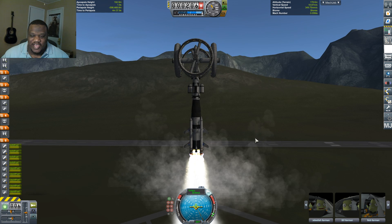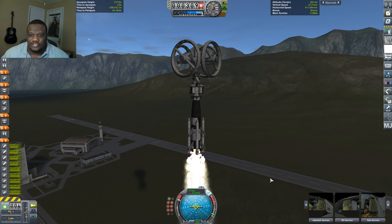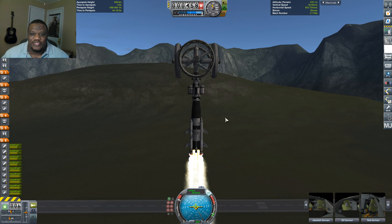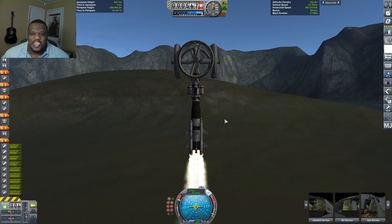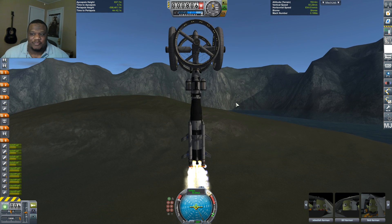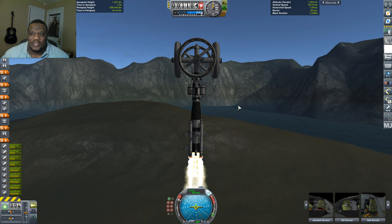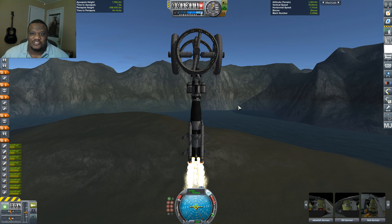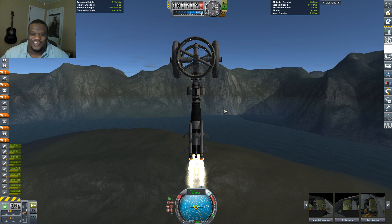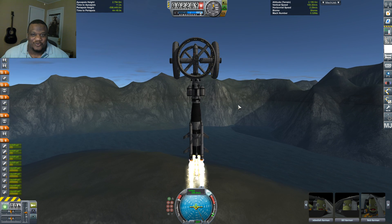We right now need to just keep this thing going in the direction we want it to go, which it has the tendency to pull a bit to the left — which is okay, but I don't want it to go in that direction. So I'm going to try to hold this as best I can to a normal lift off. I'll try to keep my inclination nice and level as best I can for later missions. And solid fuel is burning off quick, so we need to get higher.